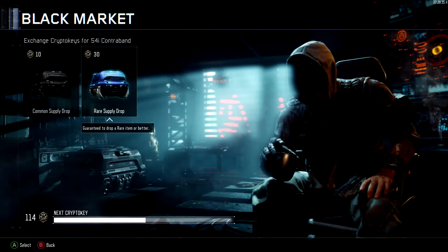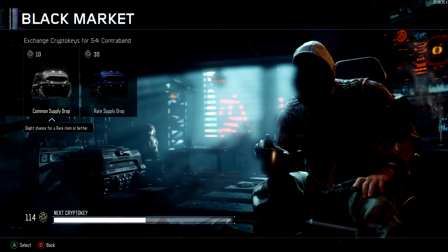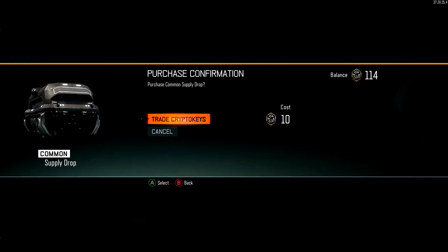I've seen a lot of people do these rare supply drop openings, and they don't work out so well. I think the general consensus drops work better, so let's go ahead and do the first one and see what happens.